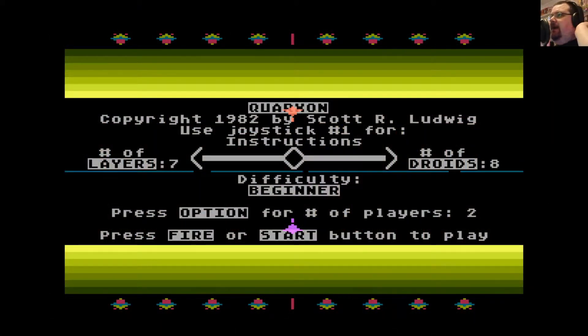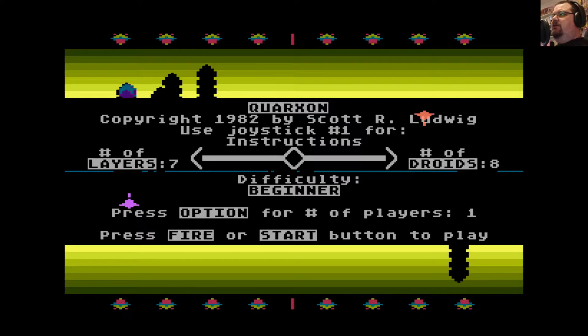Let's go play Quarkzon. Here we are with Quarkzon by Scott Ludwig. I've never come across this game before, so I'm quite intrigued to give it a go. It's a sort of competitive two-player game, but you can play it against the computer, and your aim is basically to battle against the other player, blast your way through their wall, and get at the droids underneath. So first of all, let's set number of players to one with the option key, and we'll go with the default number of layers and droids — seven layers of wall to blast through, and eight droids to destroy altogether.